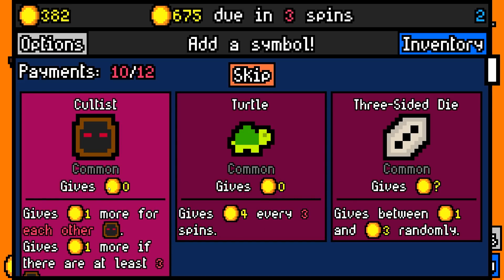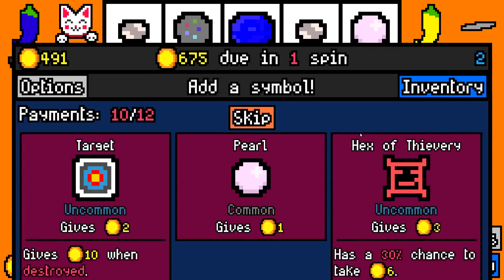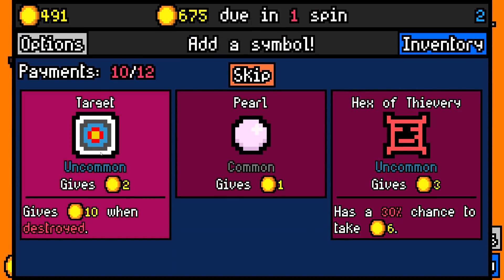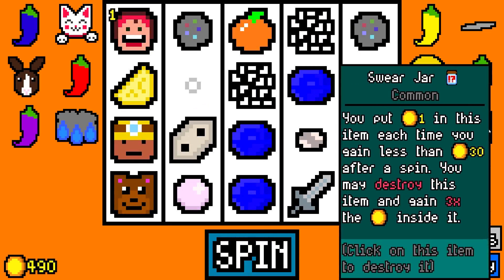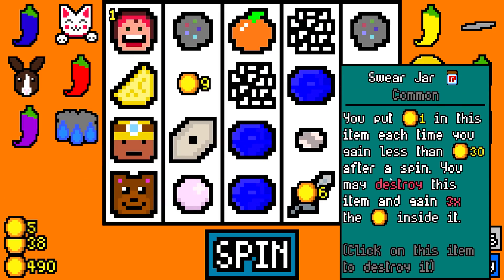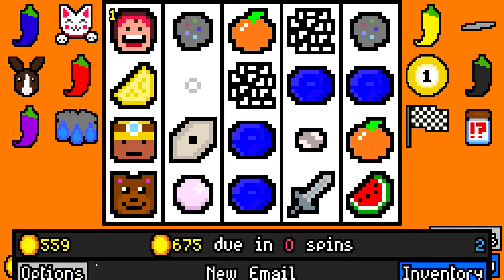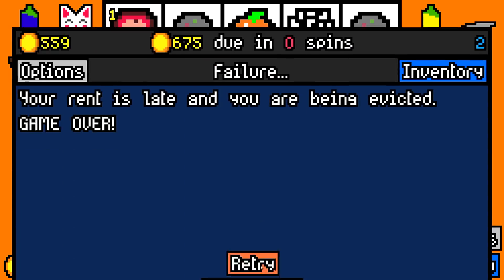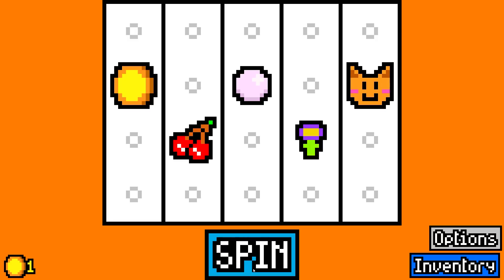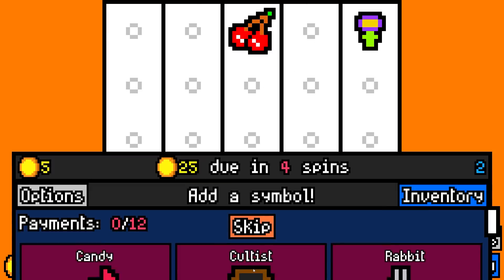And then even though we have all the luck in the world — common, common, common. But we got 24 for those two symbols and the first target we found. A 10-coin symbol destroyed earlier on would be a fine symbol, but right now it's not going to help us. We got a swear jar. I don't think we managed to put any money in it because we just got it. Unless this has about 120 coins in it, we failed. But I feel like I could put together a good run with a little luck.